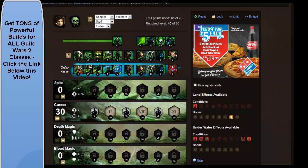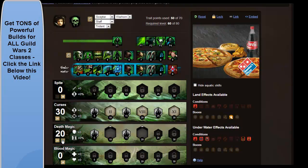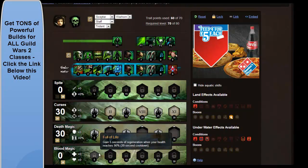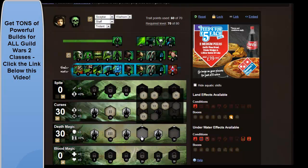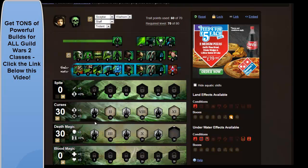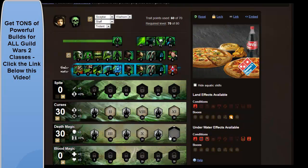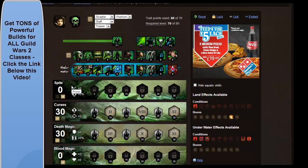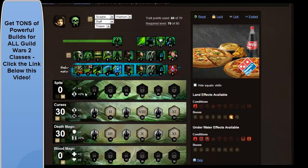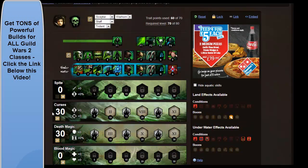Death Magic is the next one you want to fill out — put 30 points on there. You want to pick Minion Master as your slot skill. Flesh of the Master gives your minions more health, and then Death Nova. Basically it increases your toughness and boon duration, and as you can see all of these slot skills focus on buffing your minions to make them stronger.